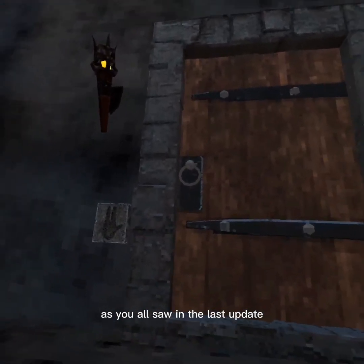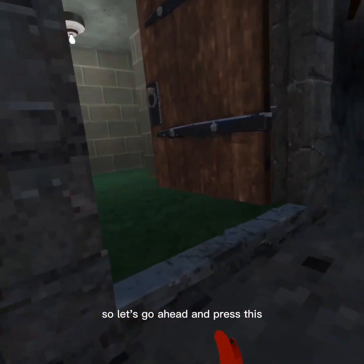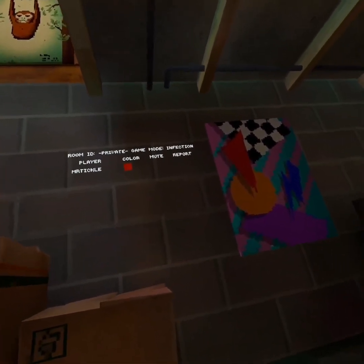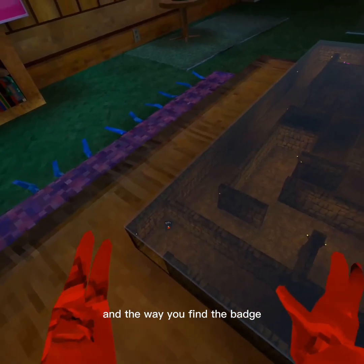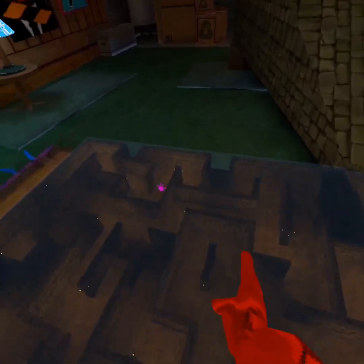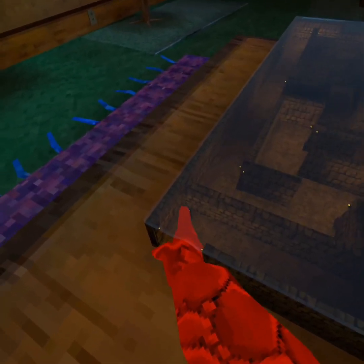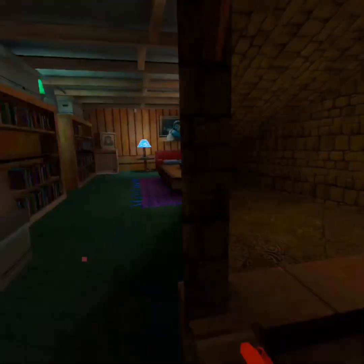As y'all saw in the last update, this was here. So let's go ahead and press this — this thing opens up. It's like a hole, basically a dungeon. And the way you find the free badge is you have to come all the way through here, all the way through here, into here. I already have it — I already opened the chest, so I got that.